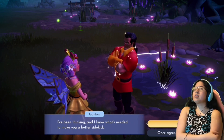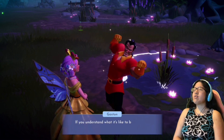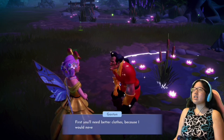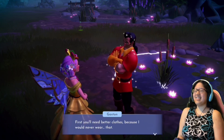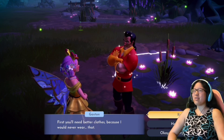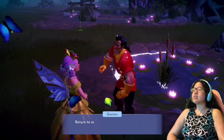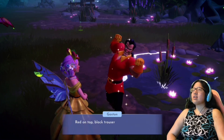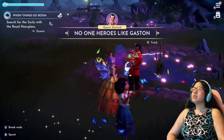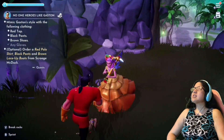Gaston says he's going to introduce me to the Gastonian experience — if I understand what it's like to be him, I'll know how to be a better sidekick. He says first I need better clothes, because he would never wear what I'm wearing. I literally have the option to say 'Rude' — I'm going to do it. He responds: 'Visiting me in such an unworthy outfit was rude, but I forgive you. Return to me when you have clothing befitting Gaston: red on top, black trousers, and a devastatingly handsome demeanor.'